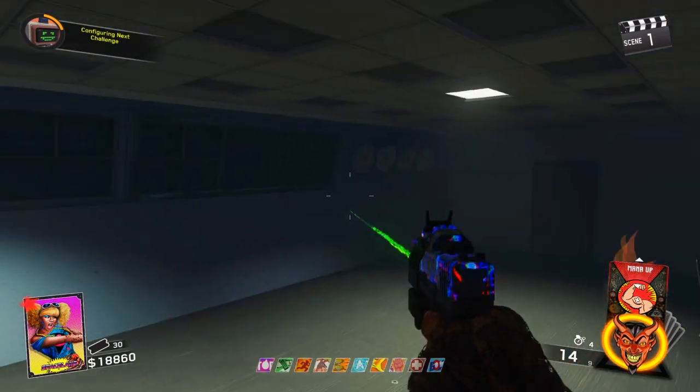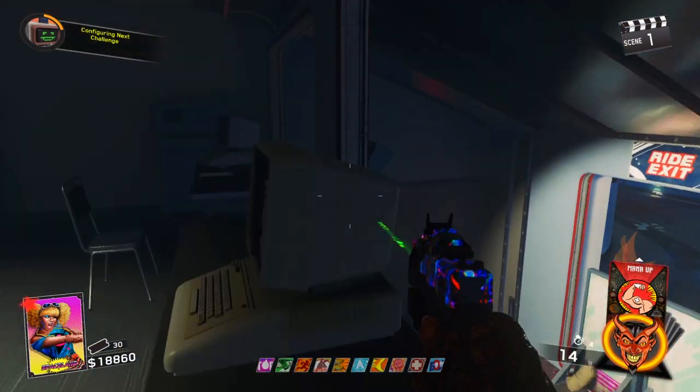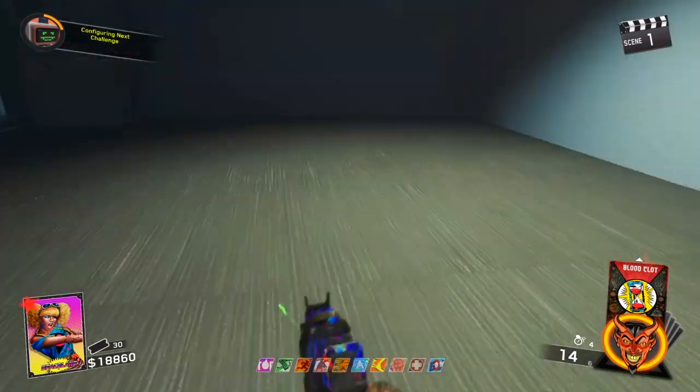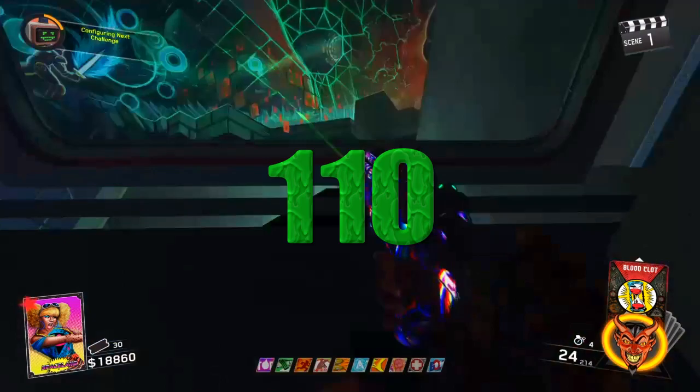You can amaze your friends and show them how you got on top of this little secret room. Tell them it's part of an easter egg or whatever you want — I'm pretty sure you'll fool a few people. I'm actually going to do this online and see people's reactions, I'm gonna have a blast tonight!